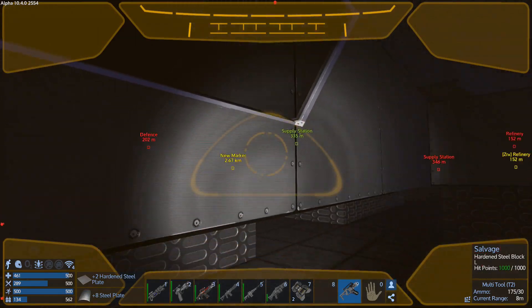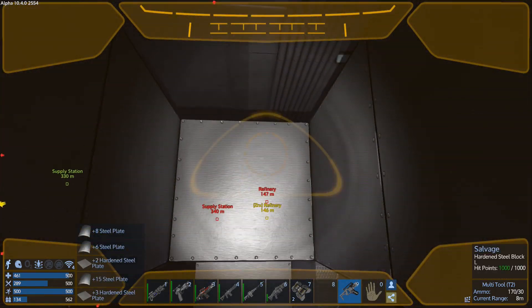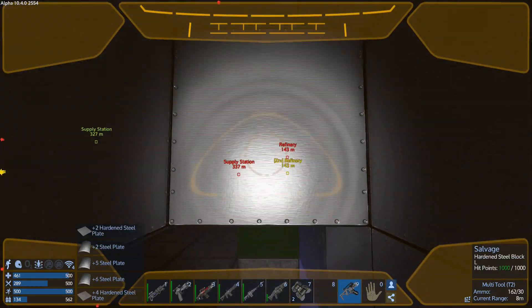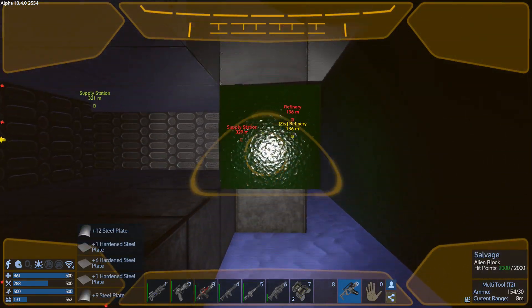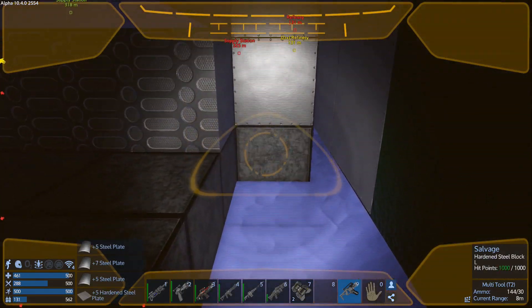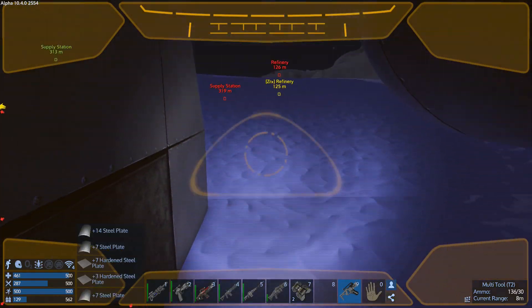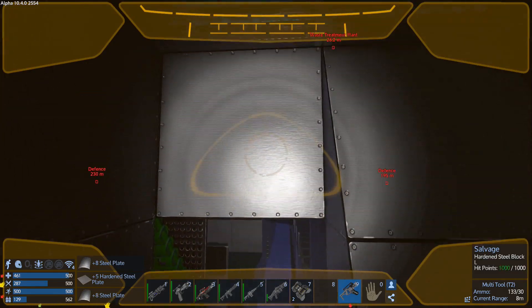Hopefully I got enough stuff. I did go ahead and load up the juggernaut on the back of the lander, because if for any reason I need to go get some resources on a different planet and I need the tank, well, we have the tank with us. I'm just going to go ahead and keep it loaded up for right now, and we'll go from there. If nothing else I can always use the planet over there to drop it off.